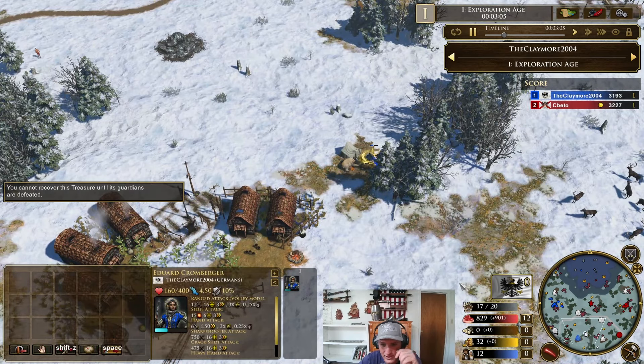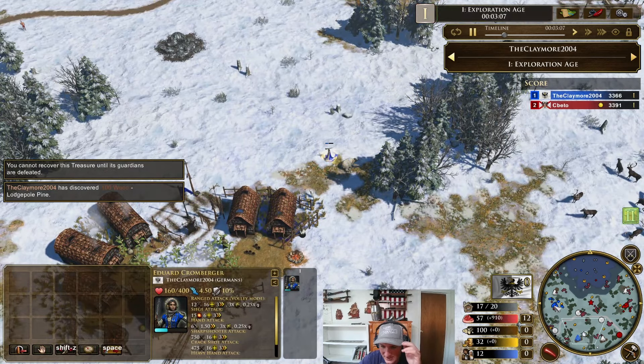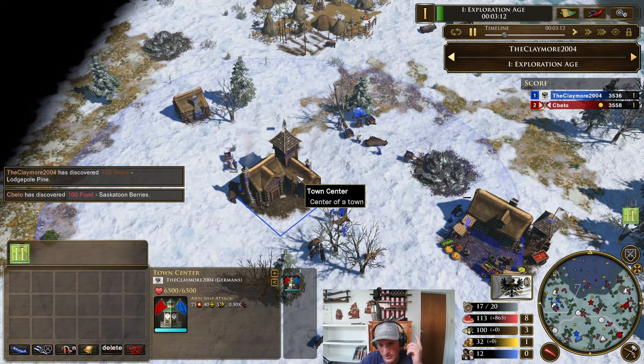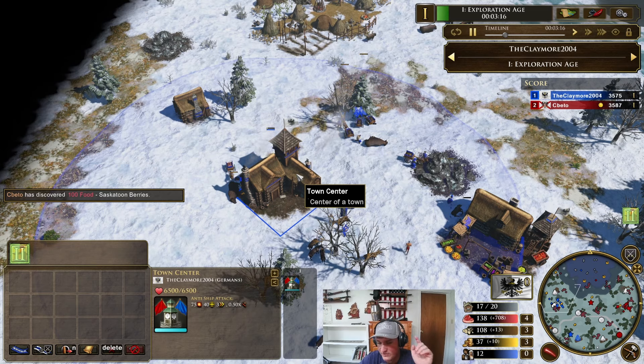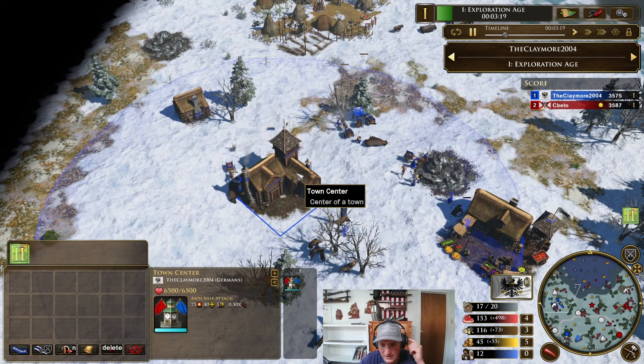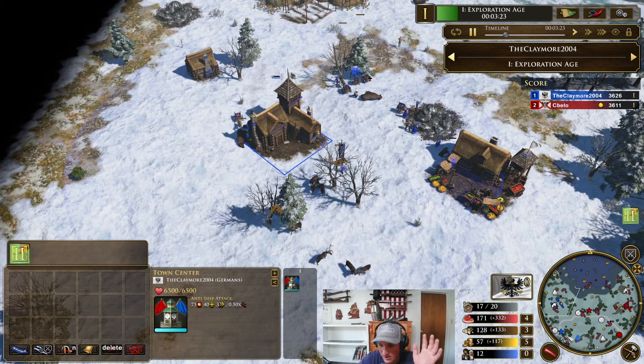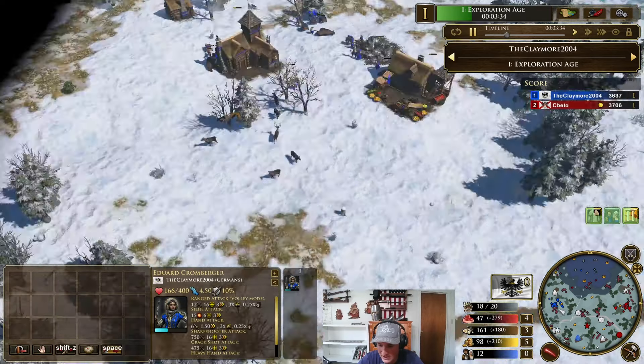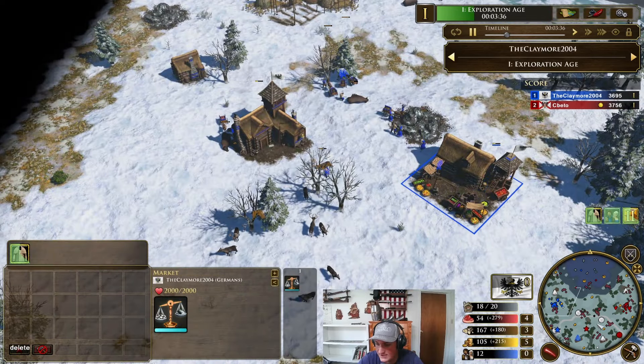I've been doing a little mini-series almost, looking at how powerful shock troopers are. It's really been two videos. I showed how OP coyote runners are — that was in a free-for-all, though I've shown that in 1v1s as well. And I did one with Shottel warriors — threw them straight into halbs and won that game. That was crazy. And today I wanted to take a look at ulans and see if they were OP.